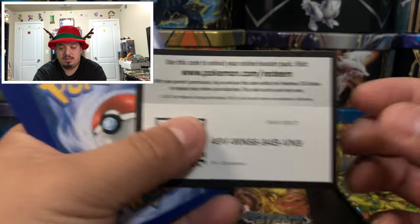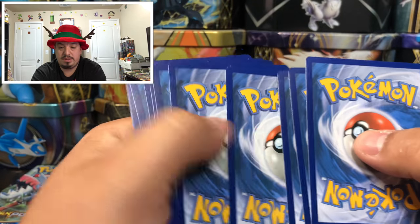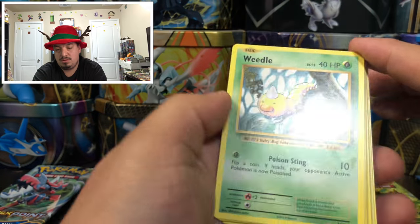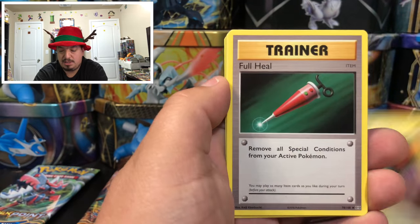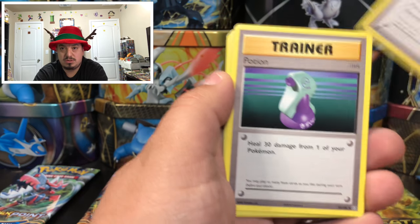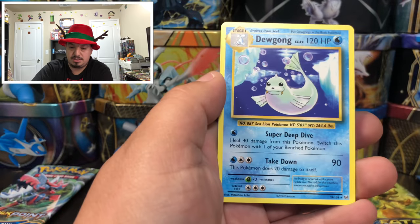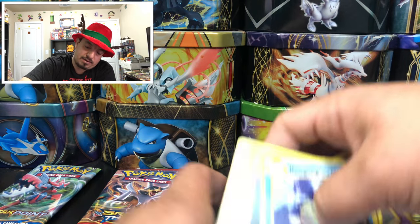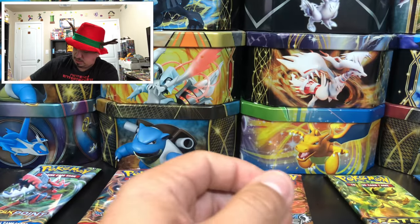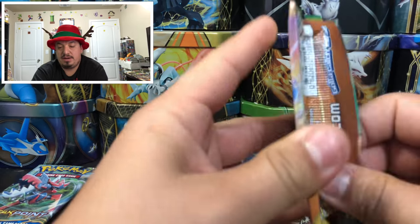Evolutions with Mega Blastoise on the front — green code card. We have Poliwag, Gastly, Full Heal, Venusaur Spirit Link, Potion, Dodrill — reverse hollow rare — and Dulong as the rare non-holographic card. Onto our last 10 booster packs with Deoxys on Roaring Skies.